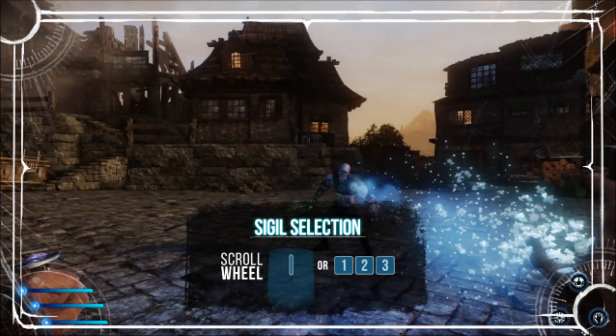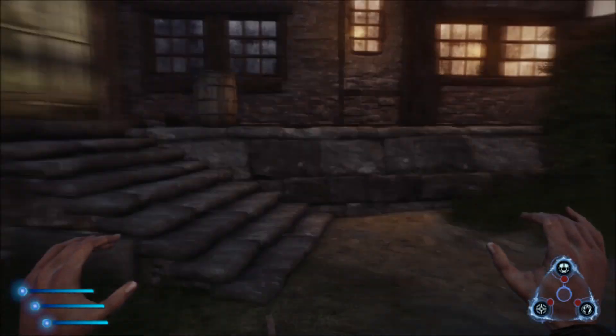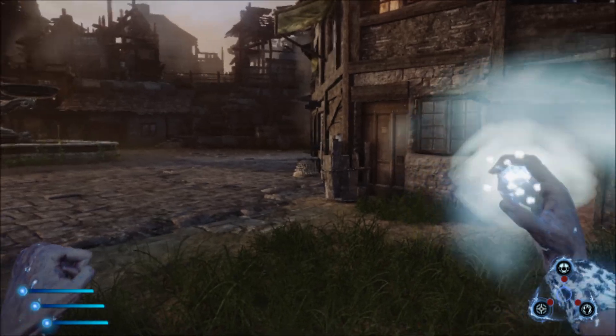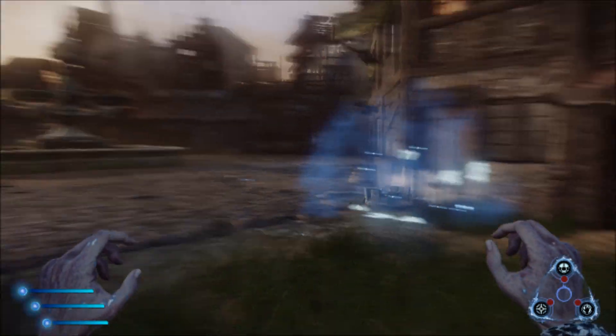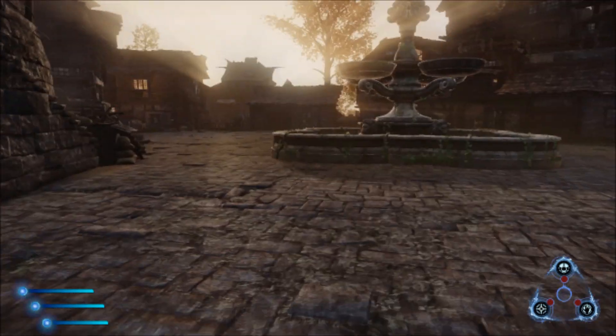You can switch between the different elements that you have — so now we've got ice. Ice seems a little bit slower, as it should be, but I love ice. It's my favorite.